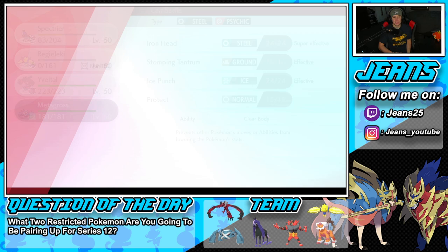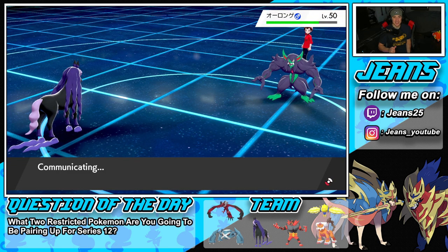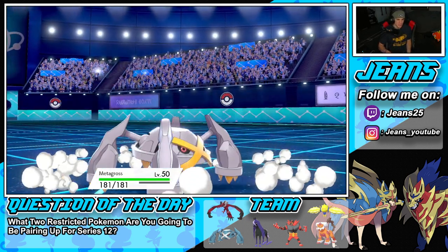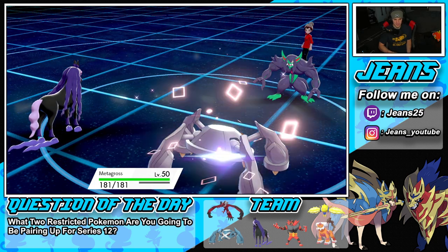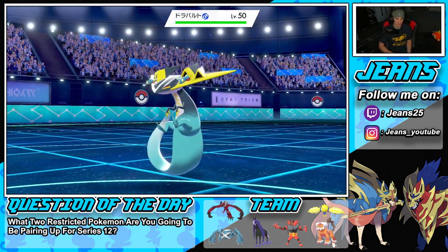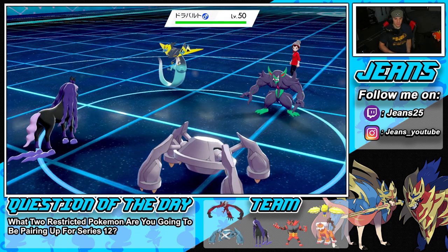Now it's the perfect time to bring Metagross back in. In the higher ladders it's more effective to sometimes not just go straight into your combo — see what they're gonna do, because sometimes they might counter your combo instantly and win the match. That's why I protected and played it slow. He's throwing out his third Pokemon — it's gonna be the Dragapult.